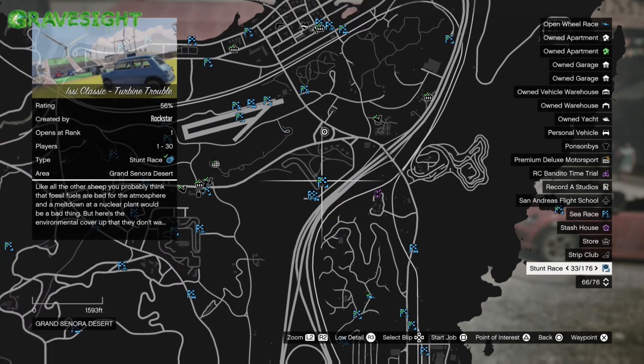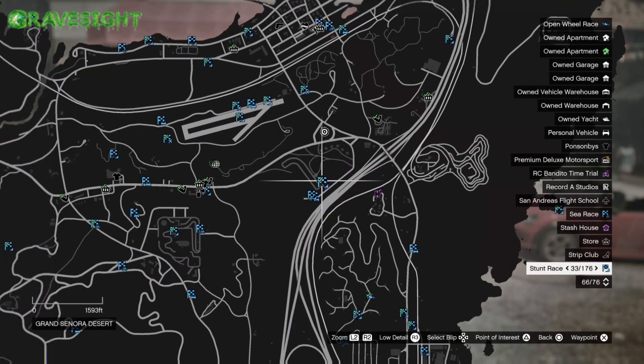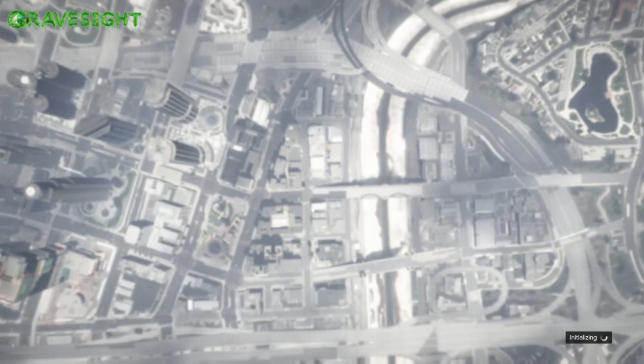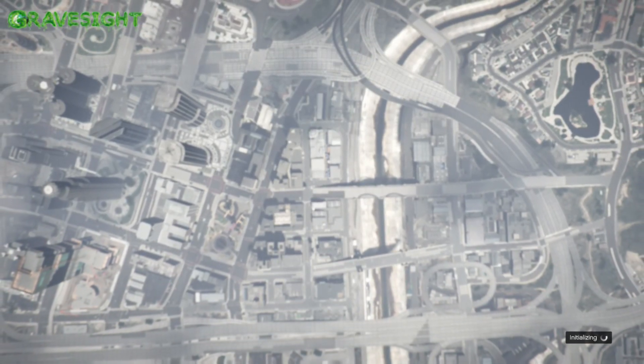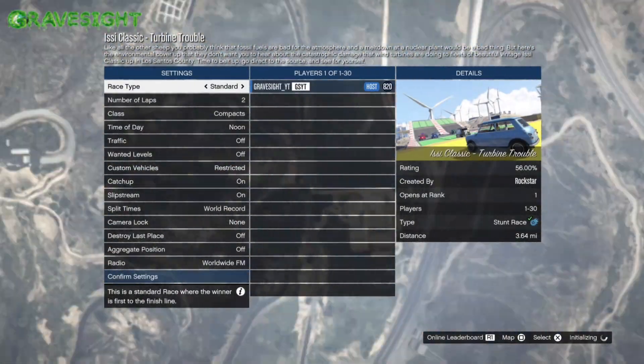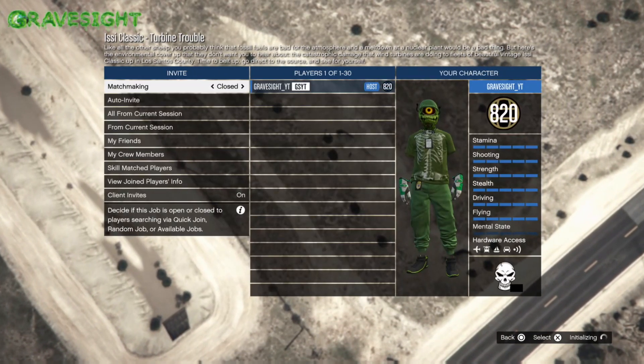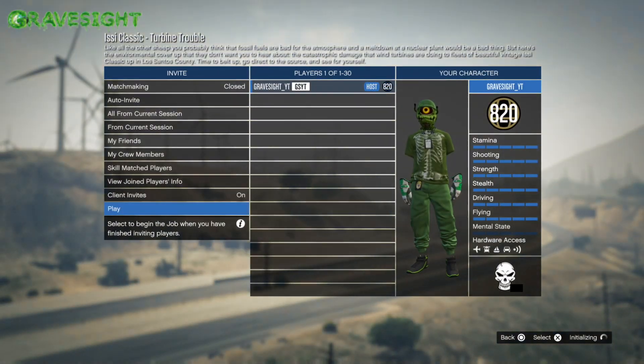So there's the time trial and it looks like I'm going to have to choose one of these races closest to it. Now what I really could do if I wanted to is make my own races in creator mode and place those blips next to my businesses or in certain locations, so I could spawn wherever I wanted.